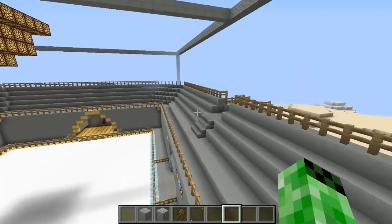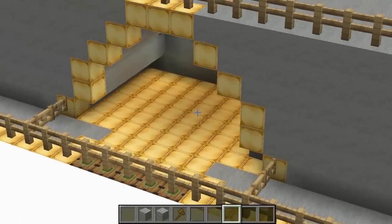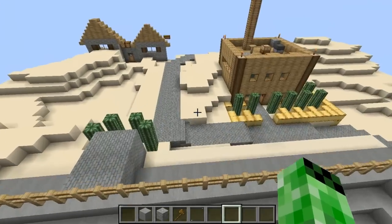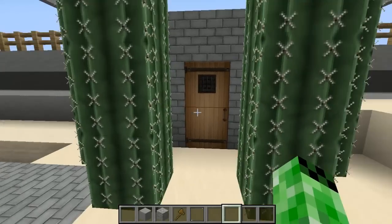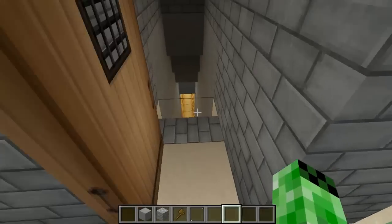So then if you were to play on the gold team, you would come over here. I don't know where this cactus is right there, but you would come through here and go down here.